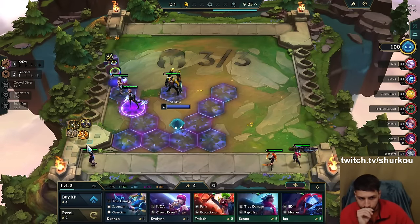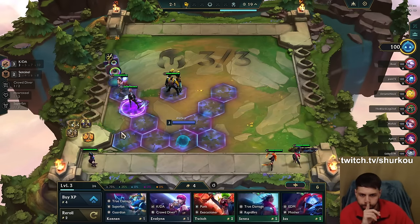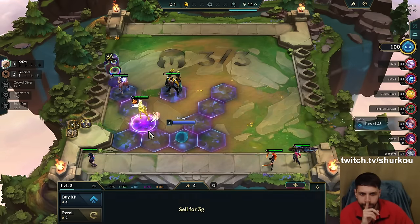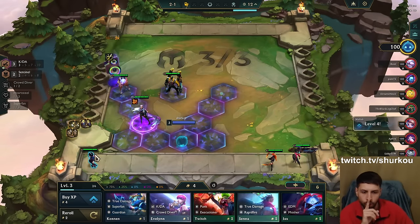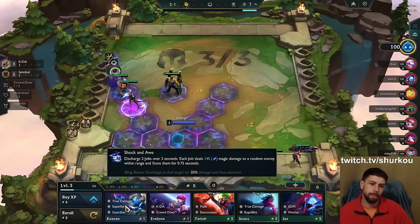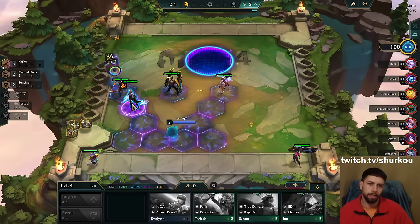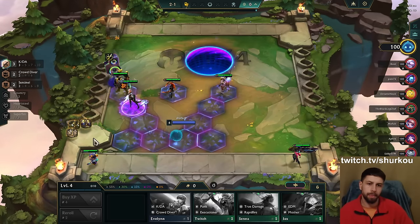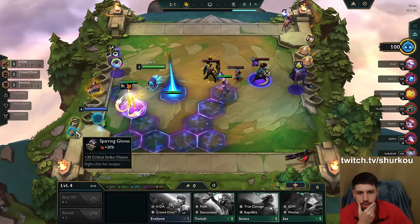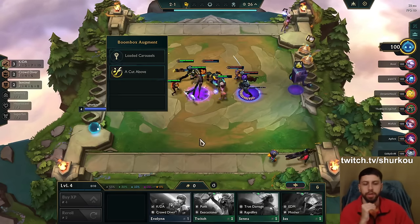It's a little bit awkward because I have this headliner Ebelin, but she does get attack speed so I think it's fine. It is awkward, I'll give you that. And then I go Infinity Edge, right? For the maximum juicer damage. I love taking A Cut Above with Infinity Edge early.